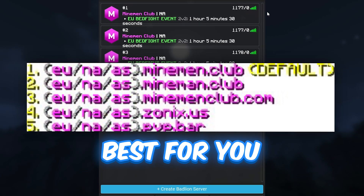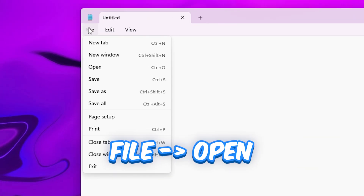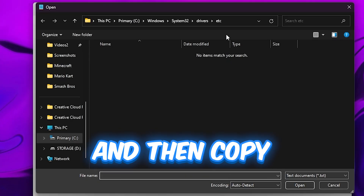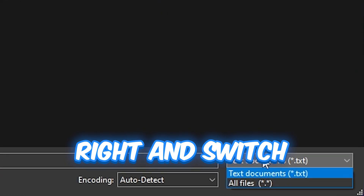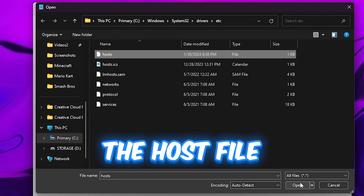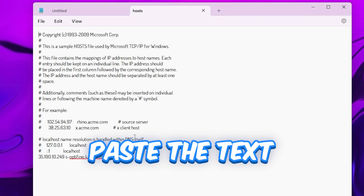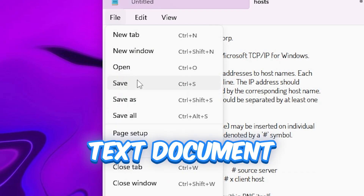Let me know what IP works the best for you in the comments. For the second method, open Notepad as Administrator. Then select File, Open, and copy the file address on screen. Go to the bottom right and switch text documents to All Files. Then select the host file and open it. Paste the text from the description exactly as it is on the bottom left, then save the text document.